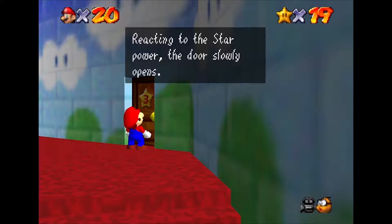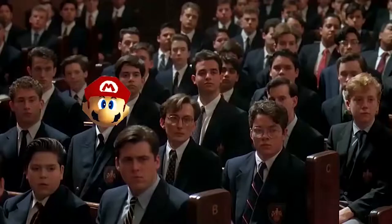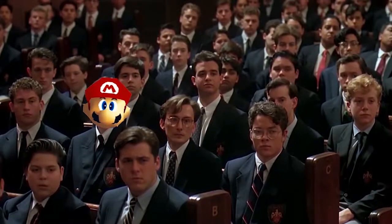Star Power? They must be talking about when Mario appeared in Al Pacino's 1992 classic Scent of a Woman. 'You're building a rat ship here. A vessel for seagoing snitches. And if you think you're preparing these minnows for manhood, you better think again. Because I say you are killing the very spirit this institution proclaims it instills. What a sham. What kind of a show are you guys putting on here today?'